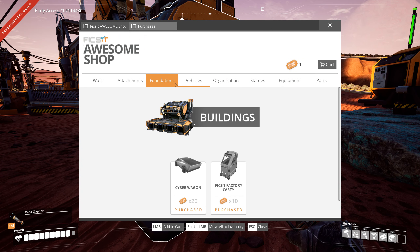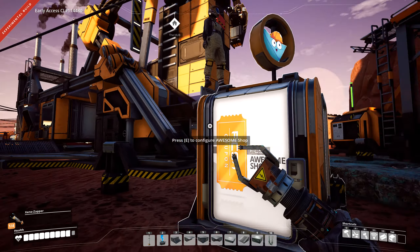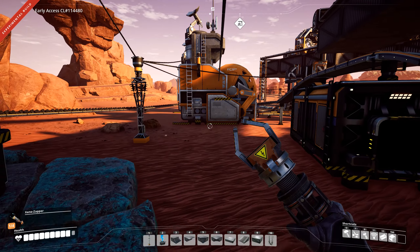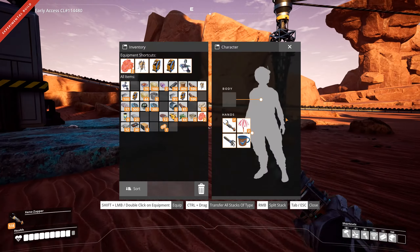In the vehicles tab, here is the Cyber Wagon. It costs 20 coupons. But normally when you go into this shop, you will not see it — it's hidden, it's not there. So how do you get the Cyber Wagon to show up in the Awesome Shop? We have the resource sink, we have the shop, and the coupons.